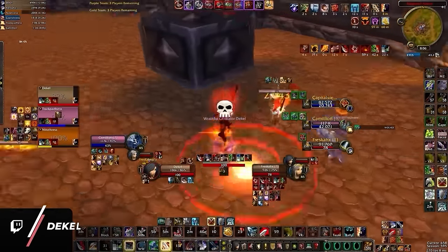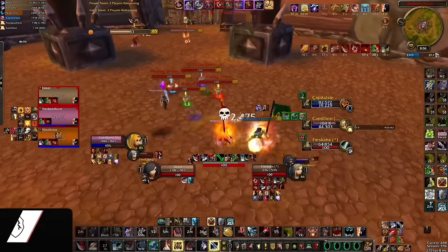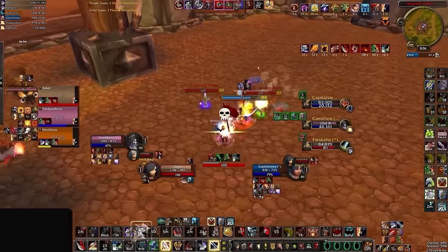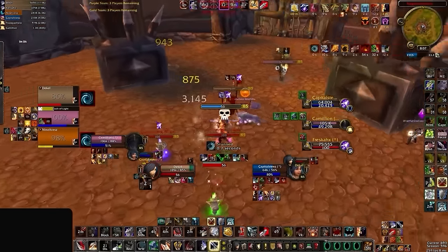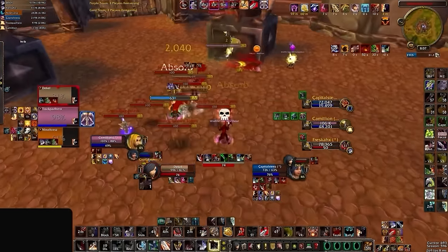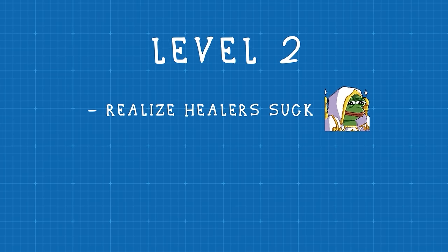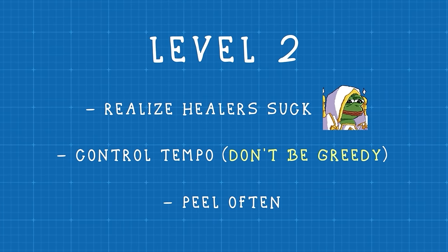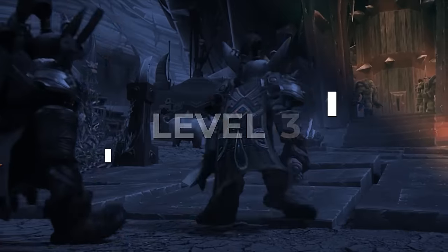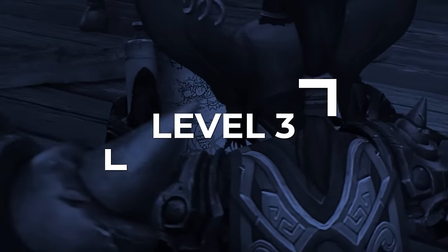You don't even need an 8-second polymorph into DB to be an effective peeler. Even something as simple as a charge stun into hamstring can be an effective peel, because cataclysm doesn't have the mobility creep we're used to in the modern day, so giving your partner a few seconds of breathing room can be a lifesaver. We know that healers kinda suck, which means our goal is to control tempo, and one way of doing this is to peel often. But obviously you can't win arena by peeling all game, and now we need to think about controlling tempo in the other direction.